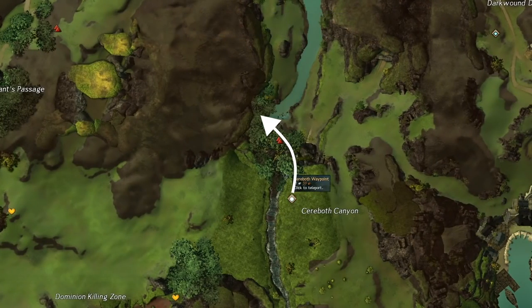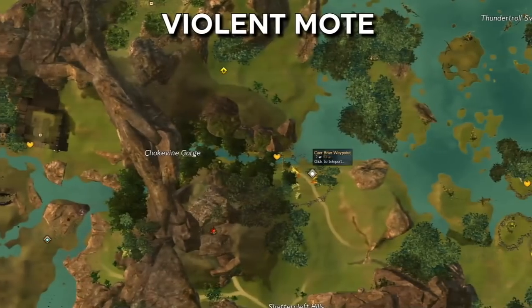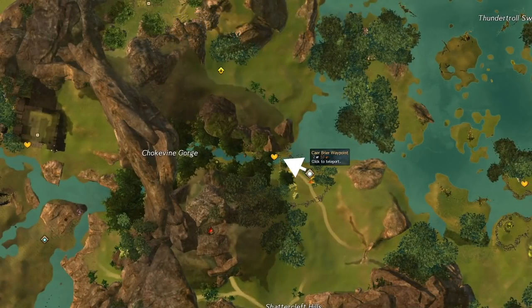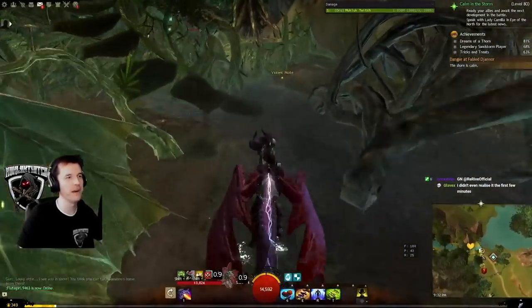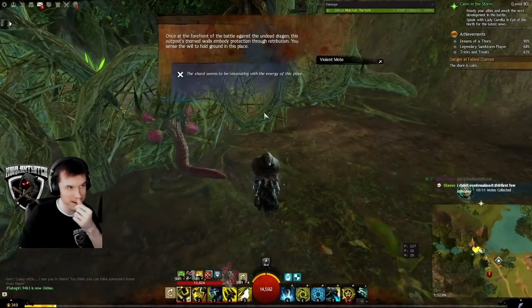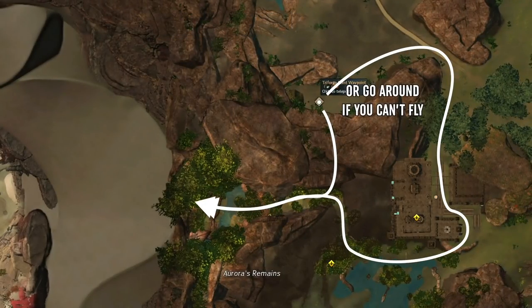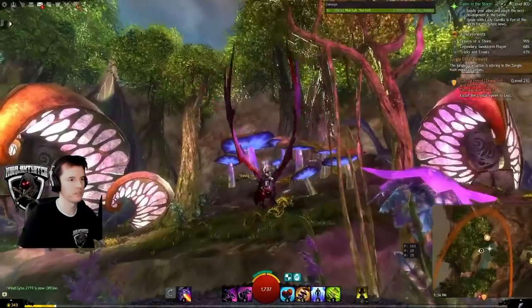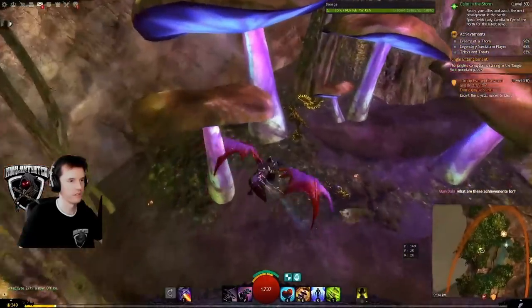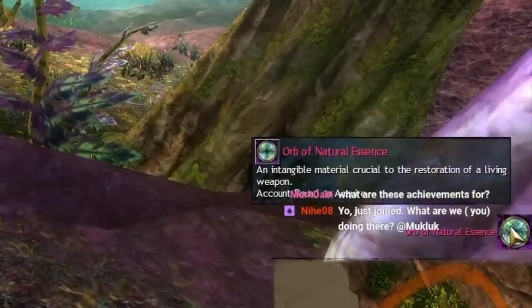Pure Moat: Cerebroth Waypoint in Keswick's Hills, head northwest — it is on a grassy ledge over the waterfall. Violent Moat: Cerebriar Waypoint in Sparkfly Fen, head west a very short distance from the Waypoint by the Vine Wall. Shining Moat: Triforge Point Waypoint in Brisbane Wildlands, head southwest — you can fly over the wall or go the long way around. Dreams of a Thorn complete. You are rewarded with Orb of Natural Essence.